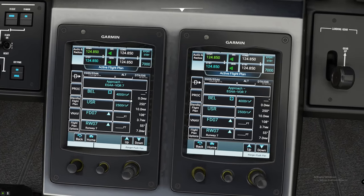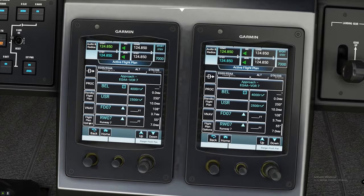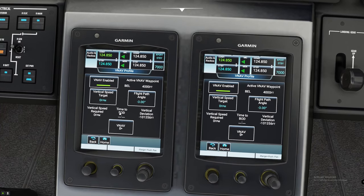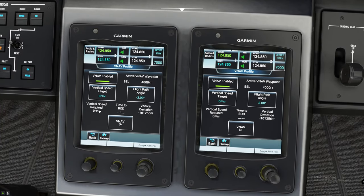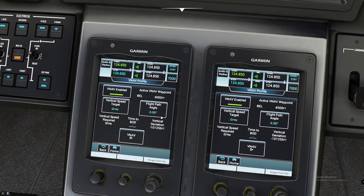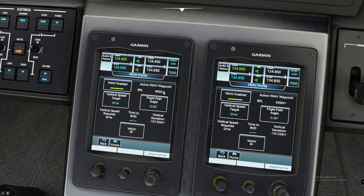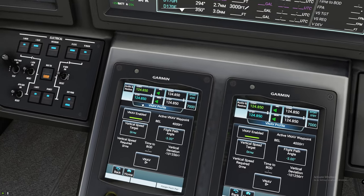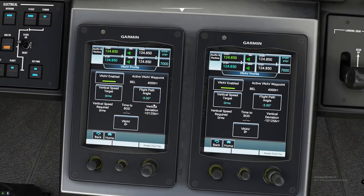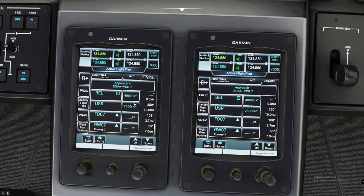One of the reasons you want to enter altitude restrictions is because this FMS/GPS unit has a cool feature: if you click on VNAV, you can enable that VNAV and it will give you the path you need to take, the required vertical speed, and the time to the bottom of the descent. It tries to keep you on a three-degree angle downwards. It will show the waypoint you need to hit on descent, and on the screen you will also have a couple of things populate for your V-Path. You do have to manually fly that V-Path — it's not going to automatically take you down on that V-Path for you.